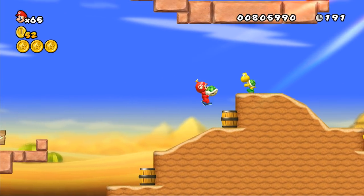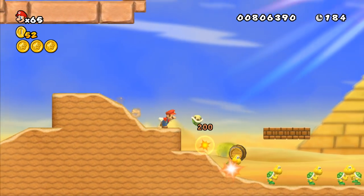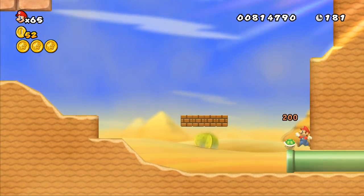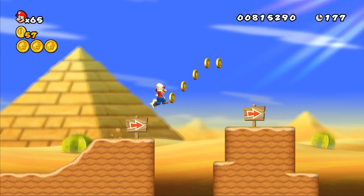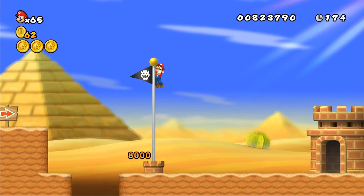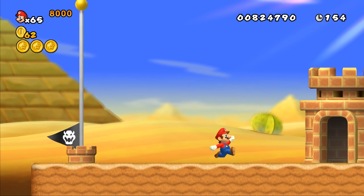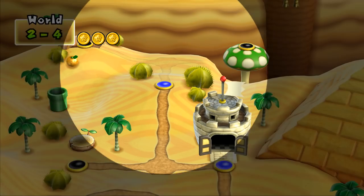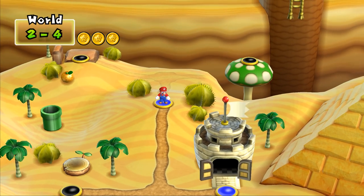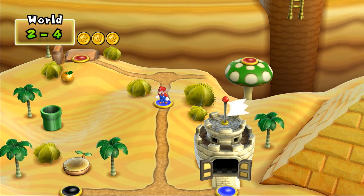Let me try to get that Koopa — I might be able to get a one-up here. I'm such a skilled player at New Super Mario Bros. Wii. I've played this game a thousand times — watch me get hit by the simplest things. I missed the one-up. If I had actually gotten a triple jump there I might have made it — I think the triple jump gives you a little extra height. I don't think New Super Mario Bros. DS had a triple jump. Anyway, that's World 2-4 done. We've got 2-5 and 2-6, so let's head into 2-5 first.